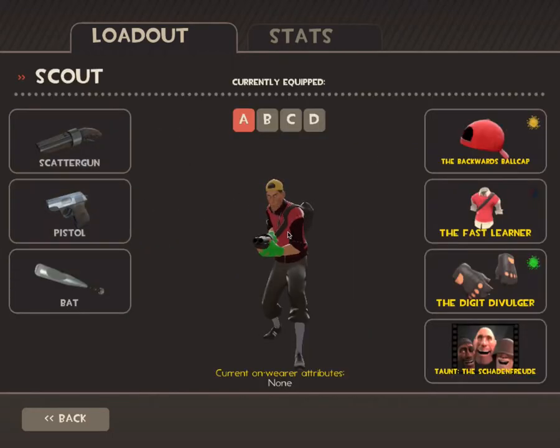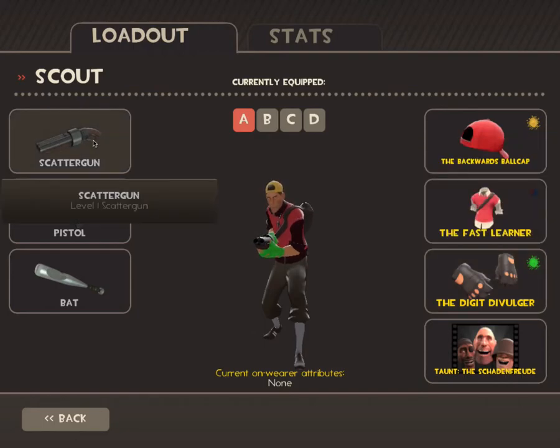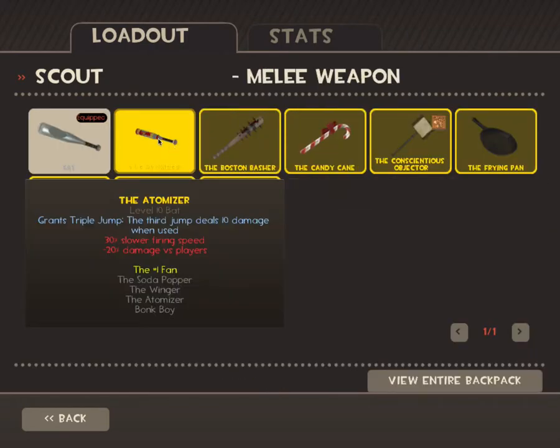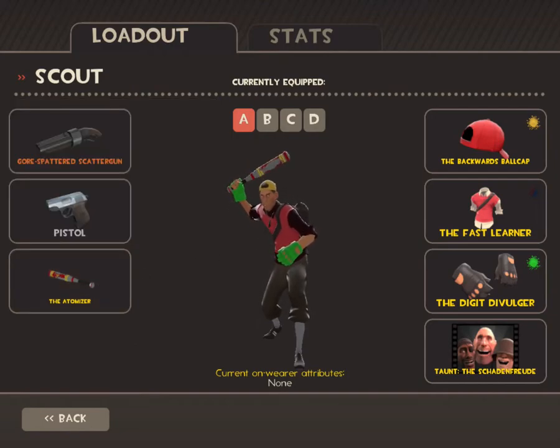Everything's on the default — don't mind the hats. The first loadout I think is one of the most practical: the Pistol and the Atomizer. The Atomizer is really good for the extra jump because it's just so helpful.